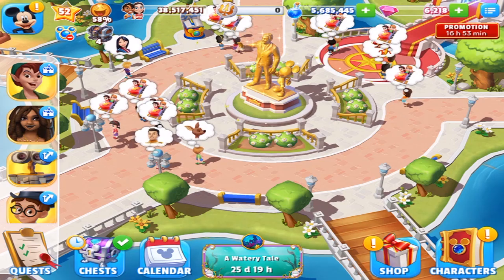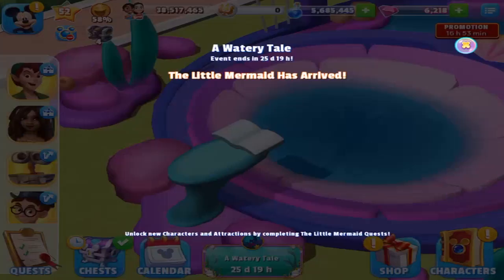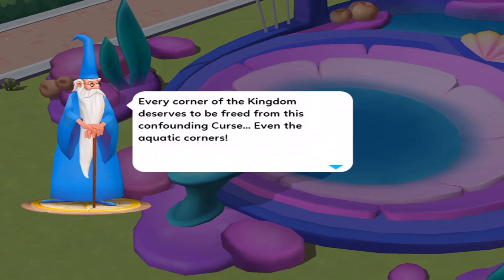But what do we do here? First of all, I want to see the event area if we've got one. Where's Ursula? I see a book. Got all the characters: Prince, Ariel, Sebastian, Flounder, King Triton, Scuttle, Ursula! And it's going to be available, as of this video, basically 26 days.